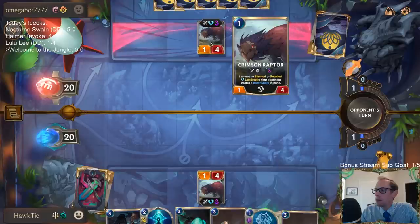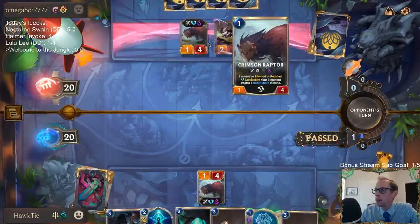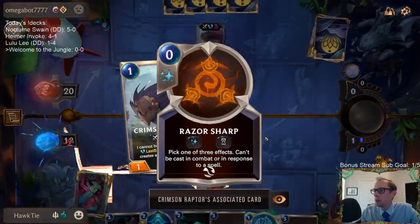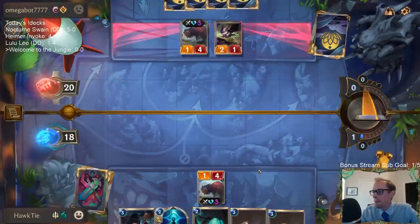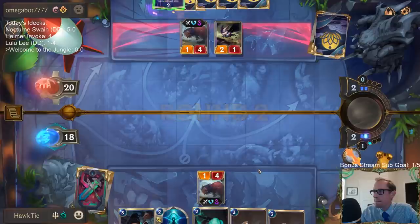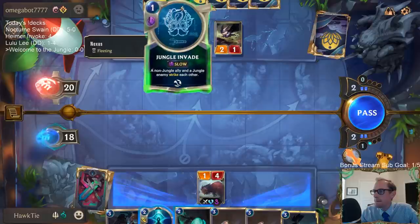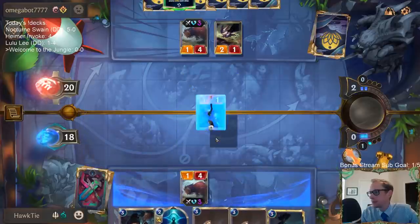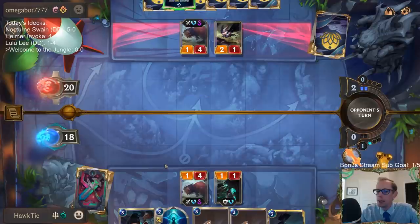So it's a one-four Crimson Raptor — 'I cannot be silenced or recalled. Last breath: your opponent creates a Razor Sharp in hand.' Does it tell us what Razor Sharp is? 'Pick one of three effects.' I guess I should have read that card. I could have used my one spell mana and killed their Noxian Blade Scout.